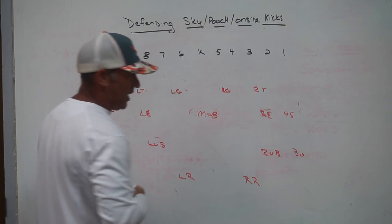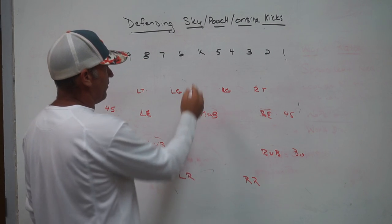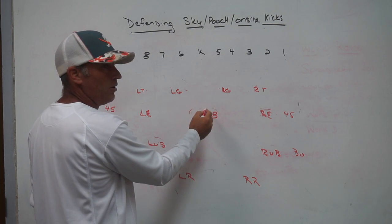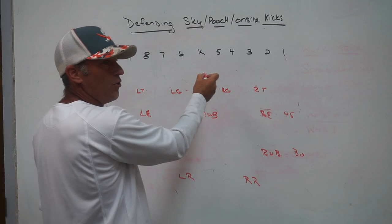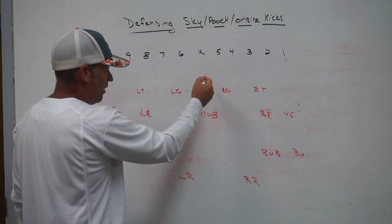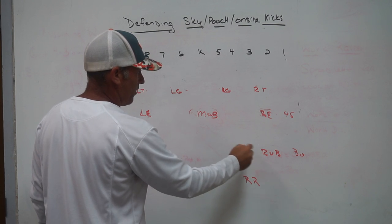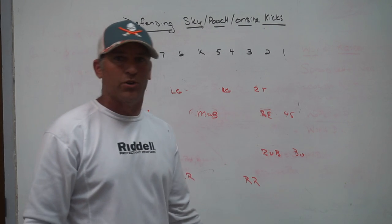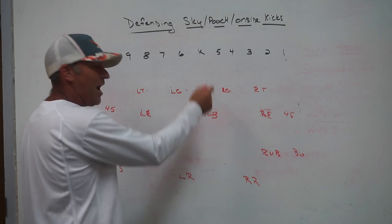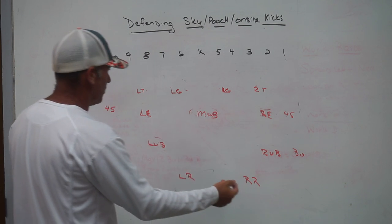For anything kicked hard on the ground — a squib kick — if it's traveling real hard and fast you let it go to the next guy behind you. If it's not traveling that hard, you either fall on it or advance it two to three yards forward with ball security. If an up back fields a squib kick at the 30 and goes five or eight yards forward, we get the ball to the 35 or 38 — that's no different than a great return where you field at the 5 and go 25-30 yards.